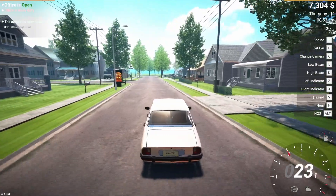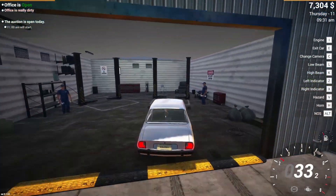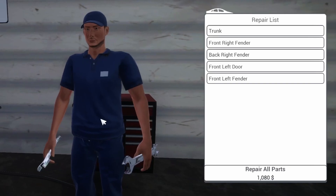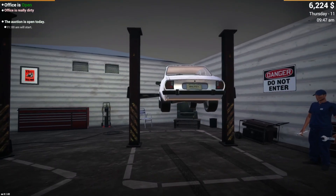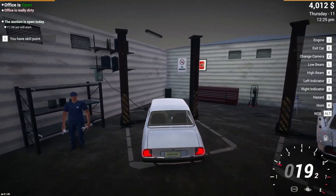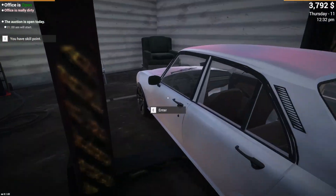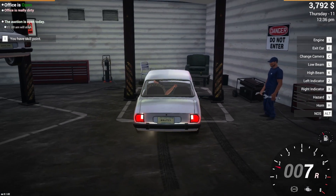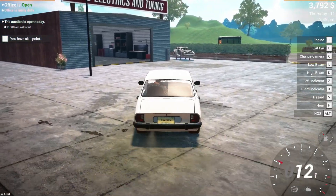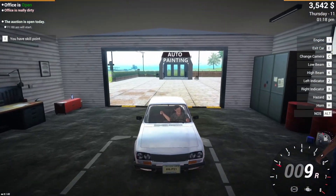Oh my gosh, this thing has no acceleration whatsoever — I guess that's why they're selling it for 2k. Let's get this one fixed, see how much that costs. A thousand bucks — I guess I have to. Hopefully it's worth it. Just bought the second car, let's check if that needs repairs too. Our first one is done. The second one is 220 — just the roof. Let's do a little bit of upgrades. I have a skill point but I'll hold off for the price evaluation skill.